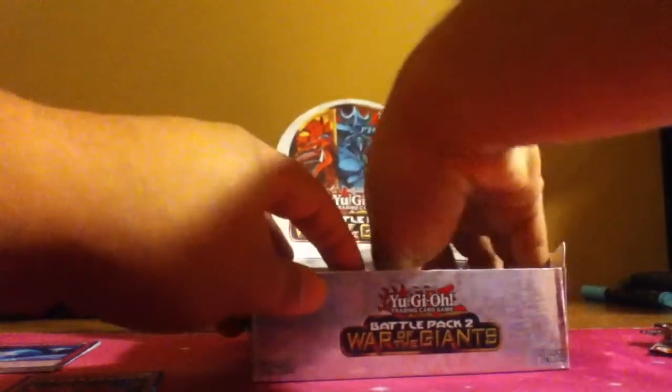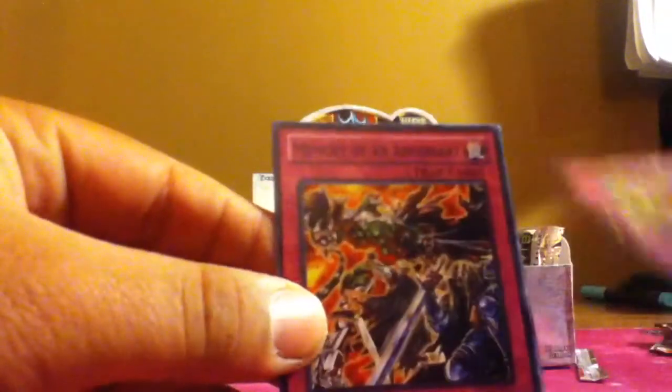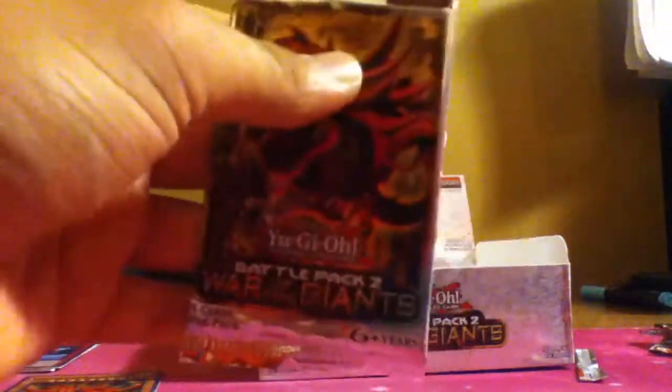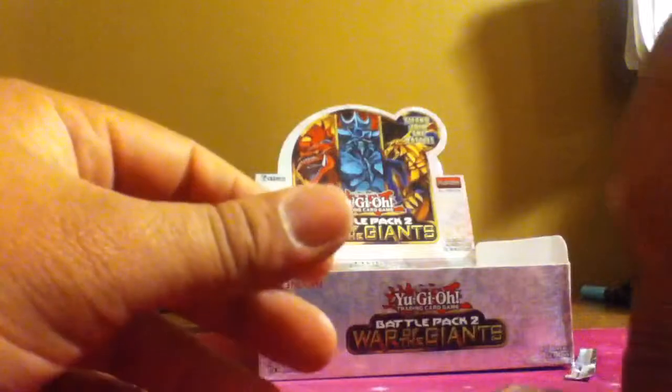Down to the last two packs for the right side, compadres. Let's get the show on the road. Forbidden Dress, Reckless Greed, Memory of an Adversary, Alexandrite, and a Battle Fader. Yes! So far, even though I got one, I got Slifer — I totally recommend getting one of these. Reptilian Rage, Hyper Ancient Shark Megalodon, Golden Apples, Go-Go-Go Golem, and Power Giants. That's nice.